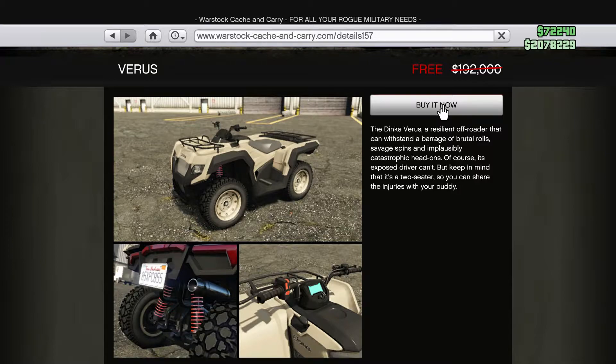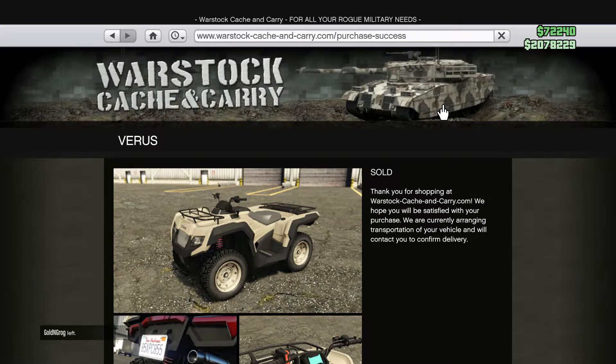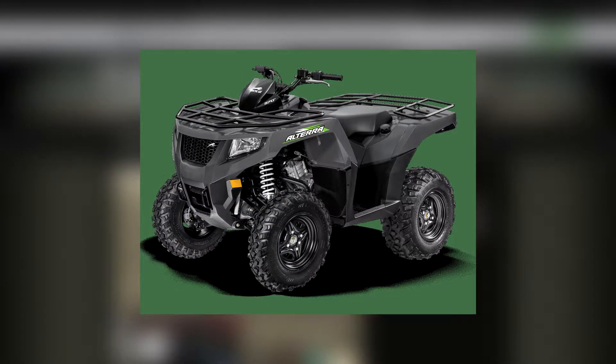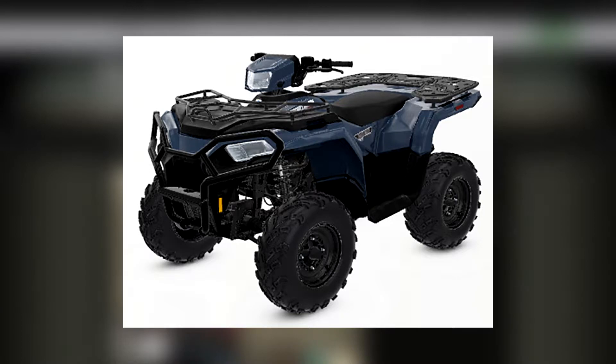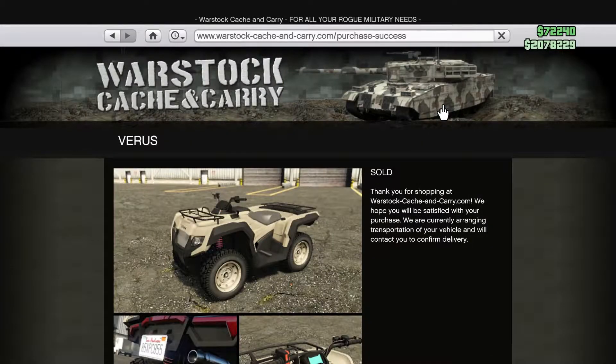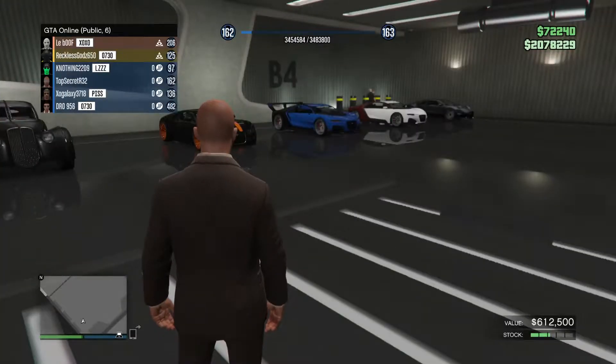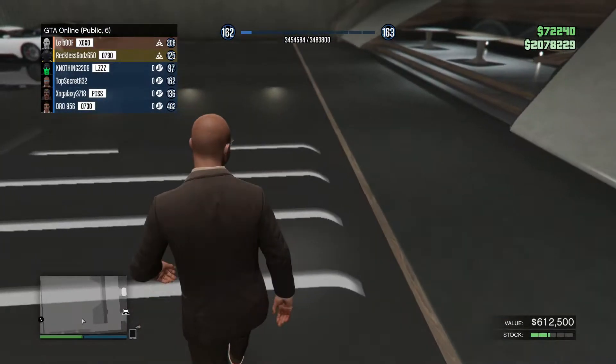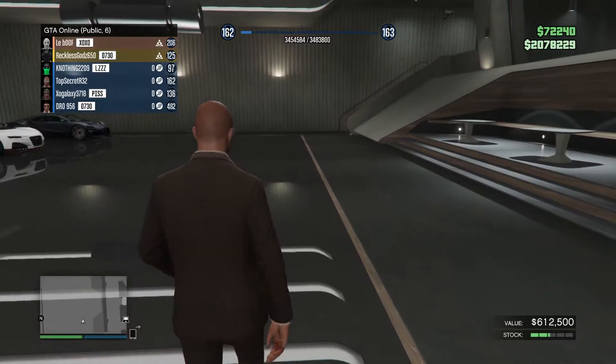I'm going to buy this and we're going to deliver it here with all my Bugattis. It's going to look a bit out of place initially, but that's okay. A quick Google search would explain that this is meant to resemble an Arctic Cat Altera 570 and a little bit of a Polaris Sportsman 570 — two little ATVs thrown together. There's only six people in this lobby, so by the time this thing gets here we should be able to take it to the mod shop, not get killed, modify it, and then go cause some trouble.